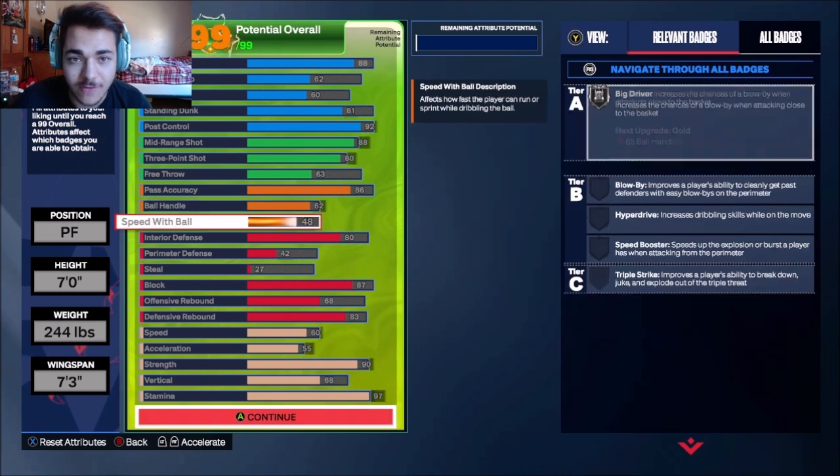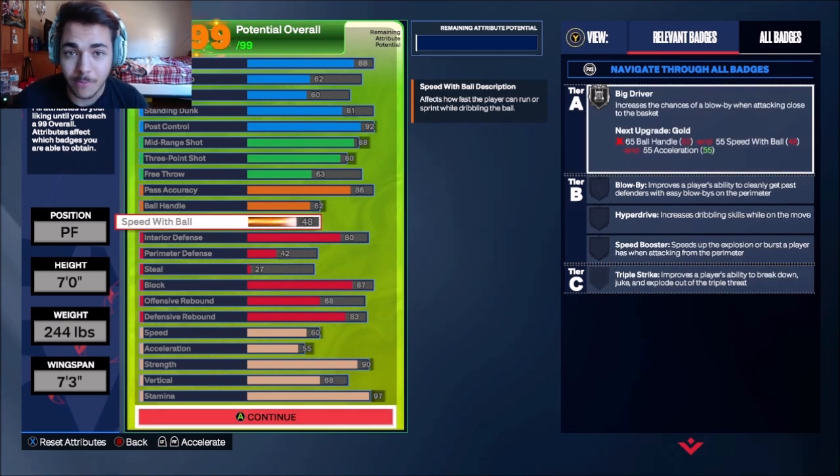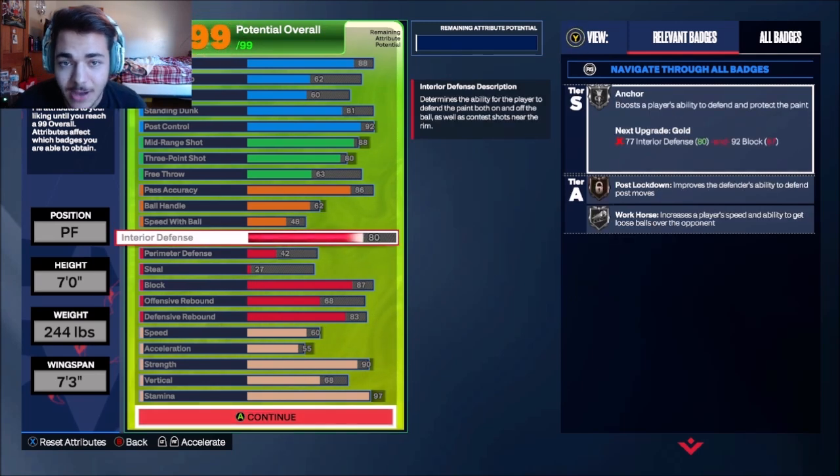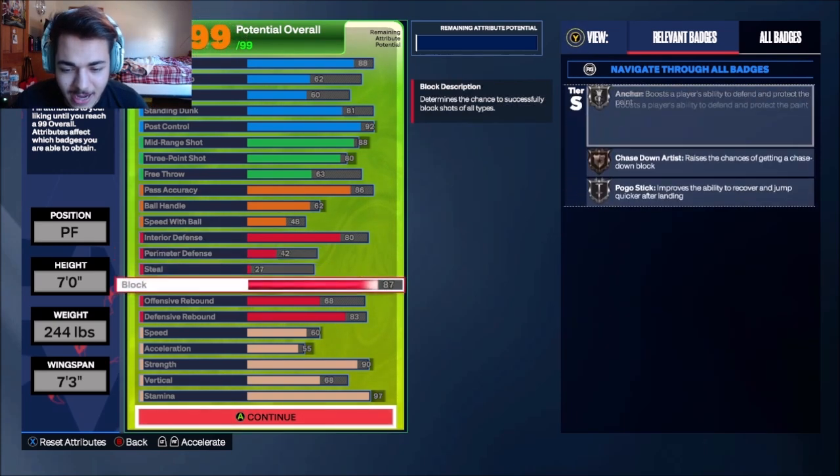Ball handle and speed — what I put this at lets you get Unplugable gold and big driver on silver. This is really important because when you drive by defenders, you're going to need that badge. Interior defense is only at 80 but I got anchor on silver, and your rebounding is not going to be that great — like I said, it's a replica of Dirk Nowitzki.